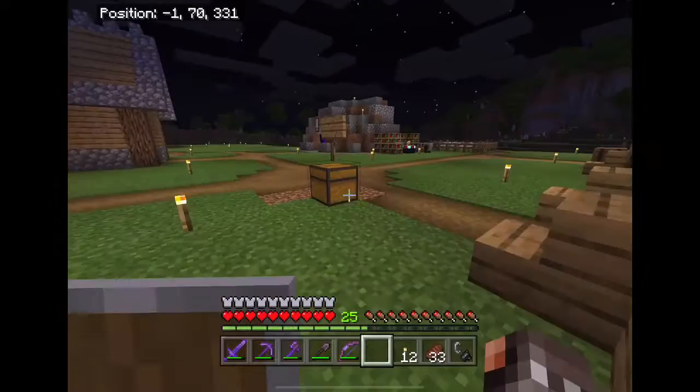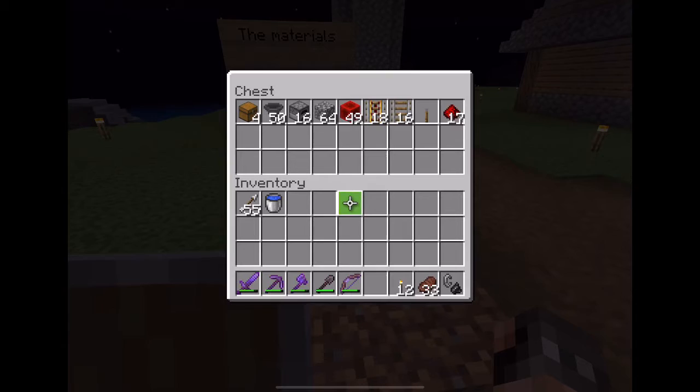From this chest with a sign that says 'materials', me and Jing Hao have already covered pretty much all of the materials. As you can see, we will need four chests, 50 hoppers, 16 furnaces, some cobblestone, some redstone, 18 power rails, and 16 rails.